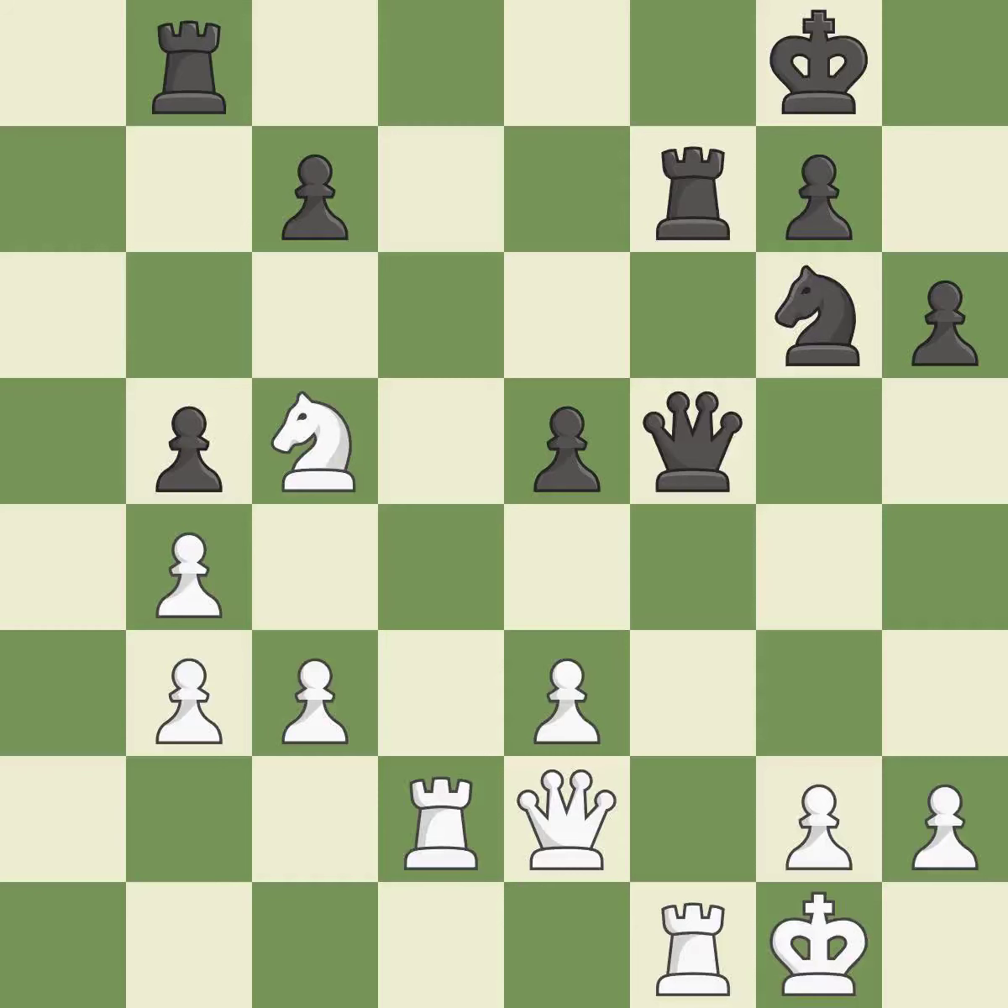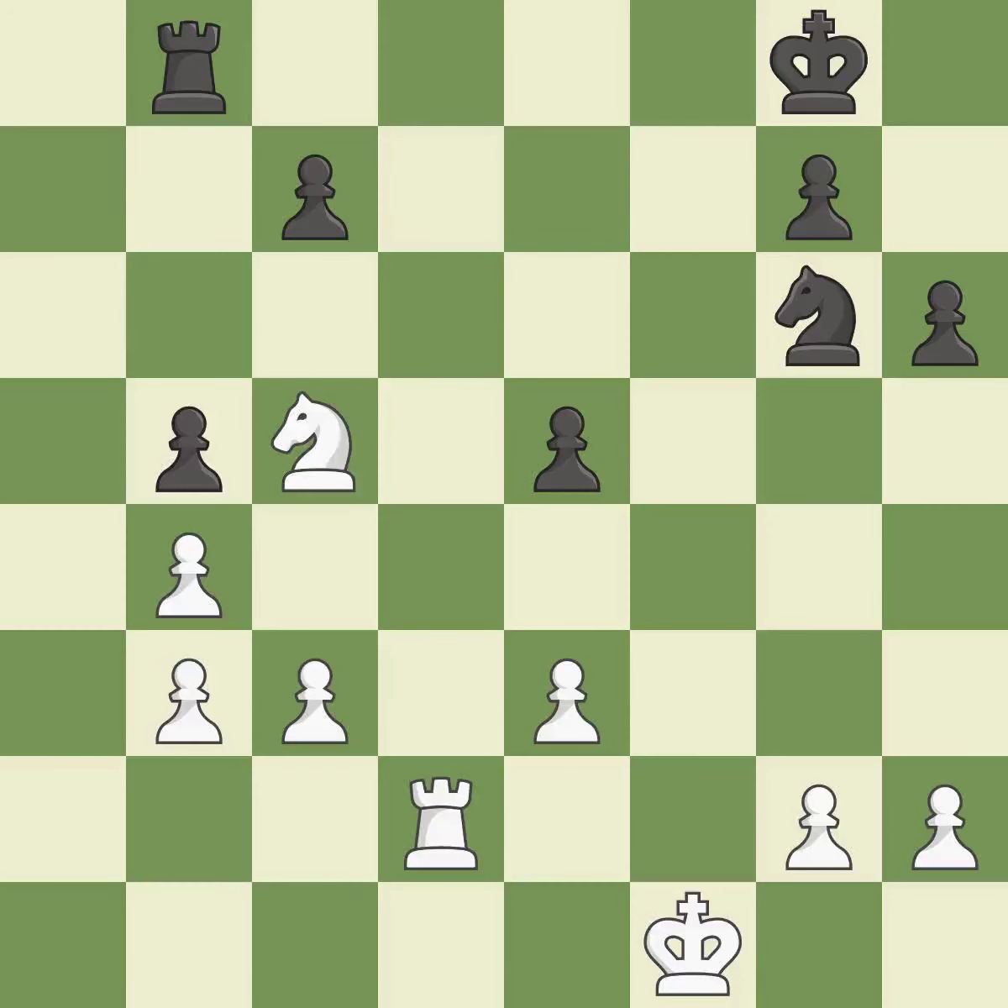This offers to exchange pieces of equal value. This maintains the balance in material with a good trade. This is an equal trade — it is forced. It is a fair deal after all captures. This is the start of the end game and white is winning.